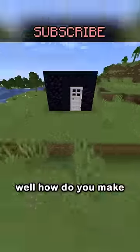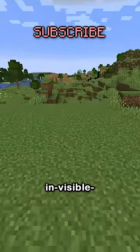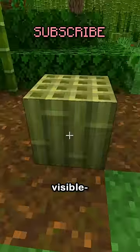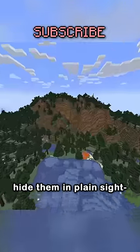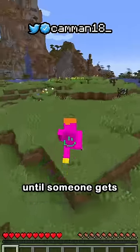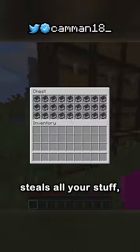Now you're probably thinking, well how do you make a vault invisible? Blocks are visible. Well, chests and shulker boxes disappear after 64 blocks, meaning you can hide them in plain sight, but it's only hidden until someone gets close enough and steals all your stuff.